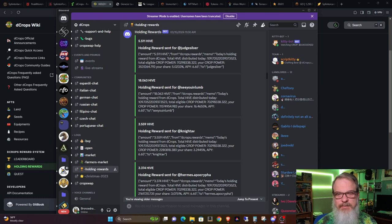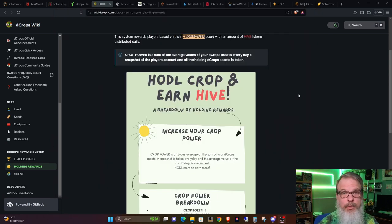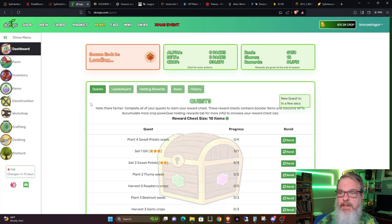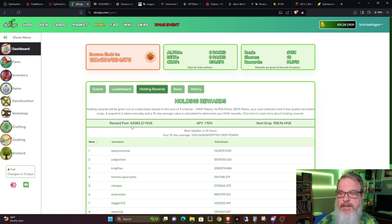He's got a huge amount of investment into the game, but I'm just saying this is like a side effect — once you start getting into the game and you build up to a certain level, you can actually start earning Hive off what you hold in the game. We can go back and see the holding rewards page, where you can see exactly what the current pool is — the reward pool right here. You can also see what the average APY is currently, and you can see what the next drop is going to look like.